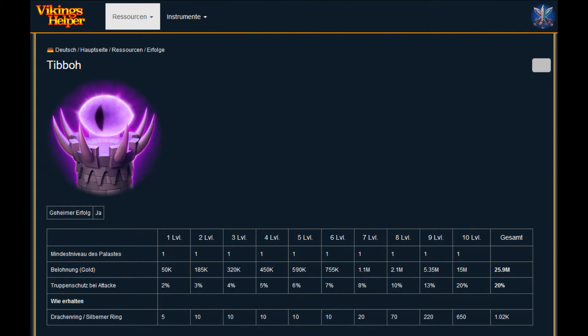Vikings itself is played on the Plarium Play Launcher. This is not a regular tutorial on how to use the Macro Recorder — there are thousands of those already on YouTube. So let's begin. You can get the Tebow achievement by crafting a specific amount of rings. This graphic is from the website vikings.help — link is in the description.